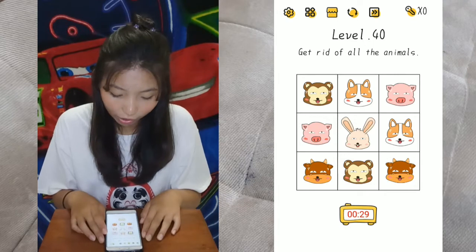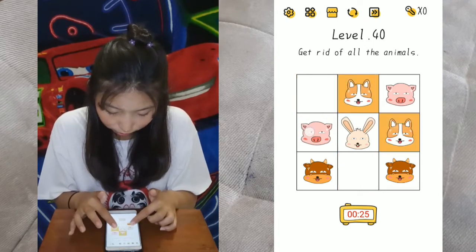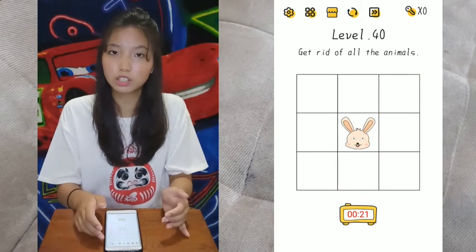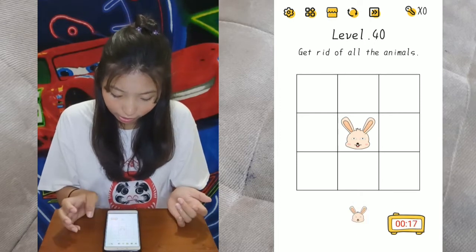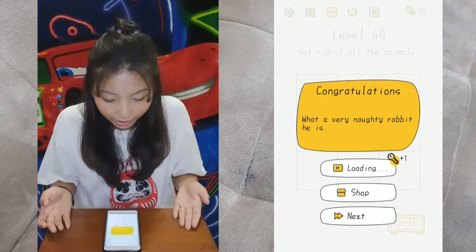Level 40: get rid of all the animals. We have a time limit, so let's just finish it. We have the bunny left and we have to search the screen for it. Move the timer and you'll see the bunny. There's another bunny too.